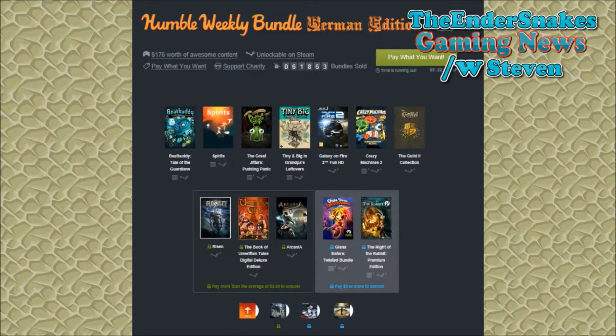If you guys are interested in getting any of those games, you can pick them all up for as little as $2.10. This bundle also helps out the Make-A-Wish Foundation, which is one of the best charities out there. So if you're interested, go and pick these up — let's support charity and play some awesome games. That's what the Humble Bundle is all about.